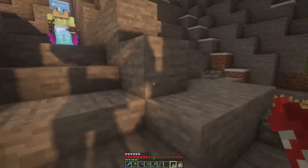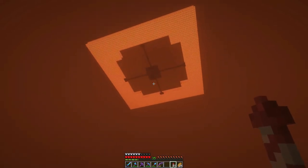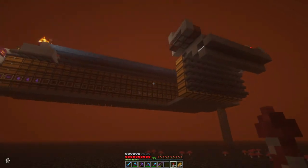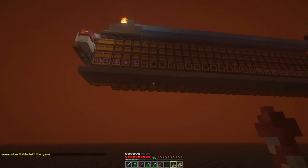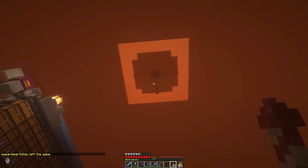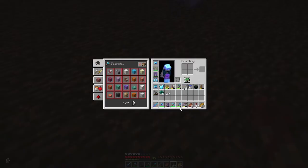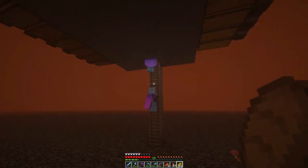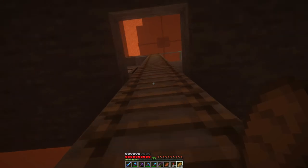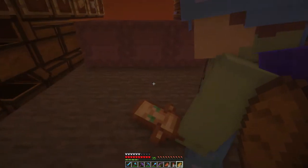Let's head to the gold farm first. Welcome to the gold farm — this is the newest project. This is just the item sorter; the actual farm is directly above us. If you come by our gift shop, you can end up with things like these. We came here to grab some of this stuff — more XP. There's lots of gold here, and also a piglin bartering setup. This is crazy.